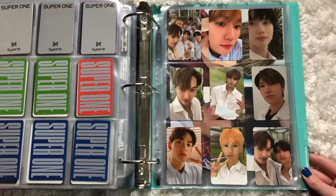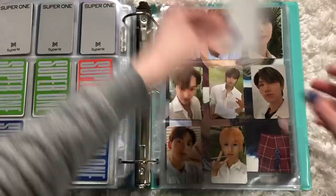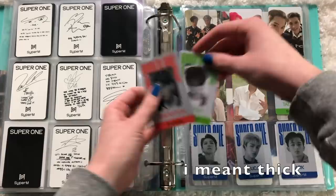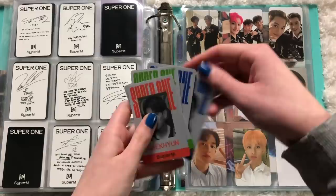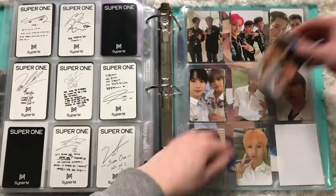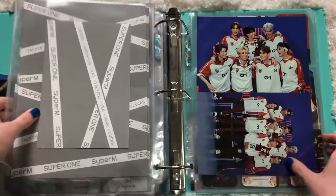I got one of the other unit cards so now they can go on their own page. I've always wanted to take out those big unit cards, so that's what we're doing. I'll put them in my NCT yearbook collecting book. I'll fill in the remaining spots later. I think that's everything for this binder, so we'll close this up.